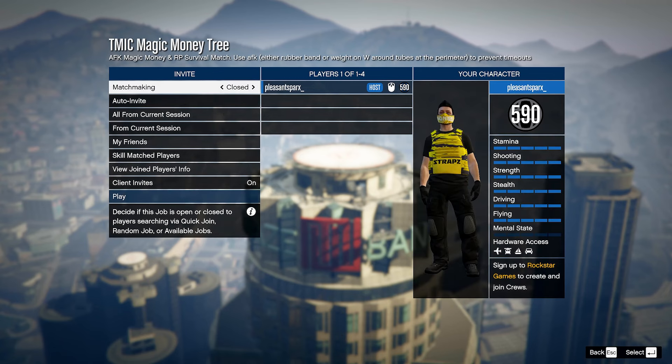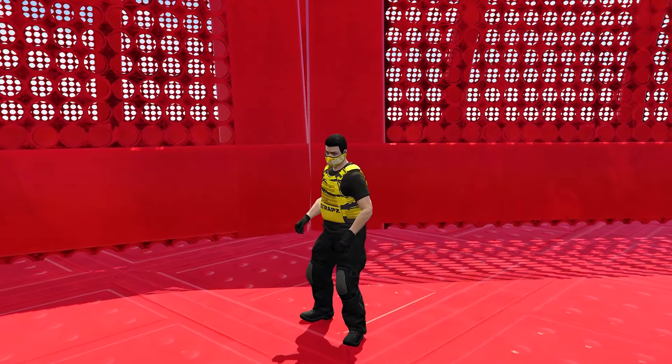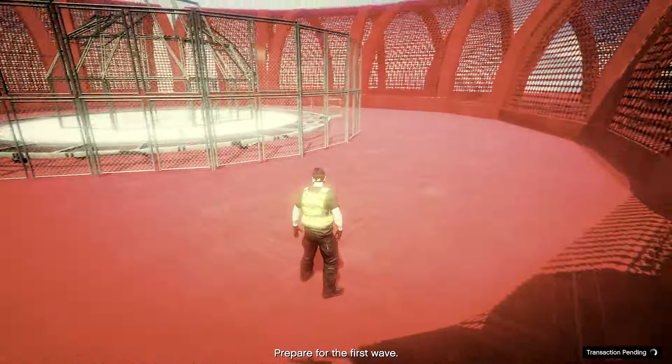Once you're done with the settings, go ahead and confirm it and start up the job. Once the job starts up, you're actually going to spawn in this little dome or arena.